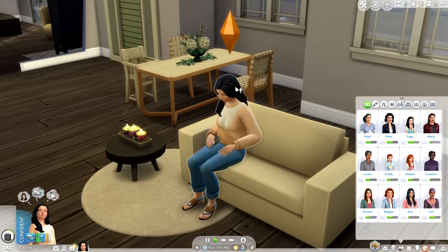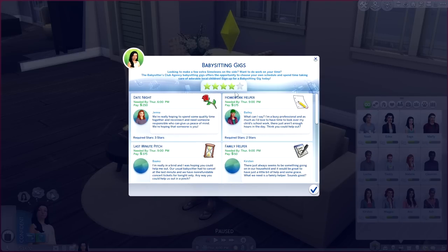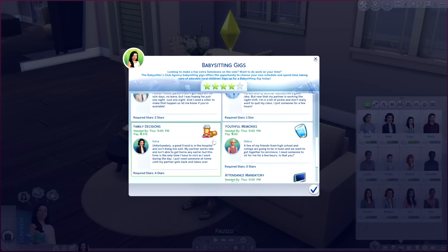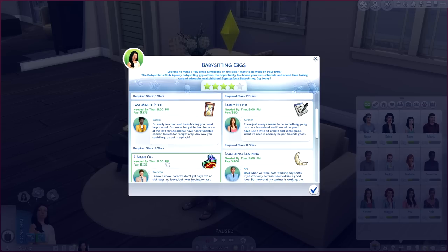It's the next day and I want to try another gig. I'm curious if we've hit five stars yet — nope, still at four. The available gigs are: Last Minute Pinch, Family Helper, Night Off, Family Decisions, and Attendance Mandatory. Family Decisions is Edna again — a friend is in the hospital and she needs someone at home until her partner gets back. Since we just babysat for Edna I'm going to let that one slide.